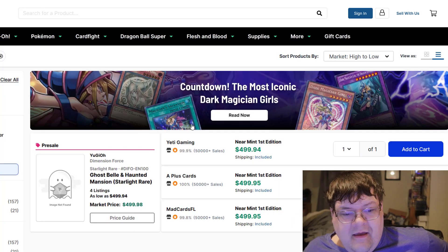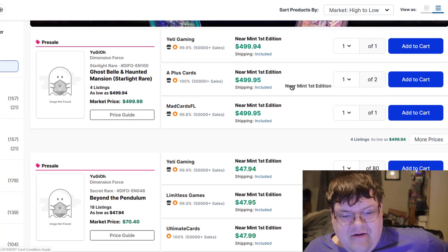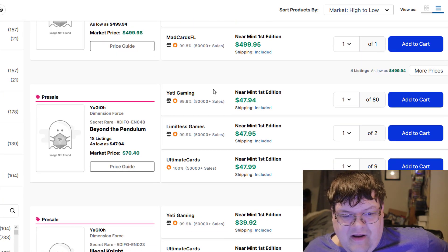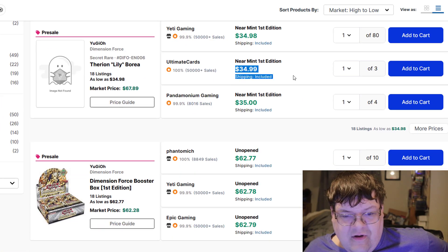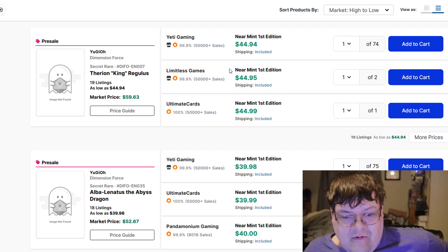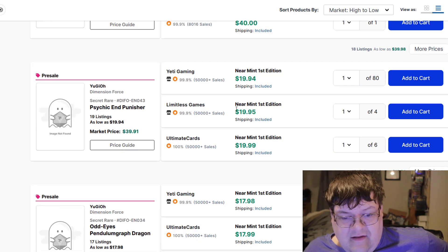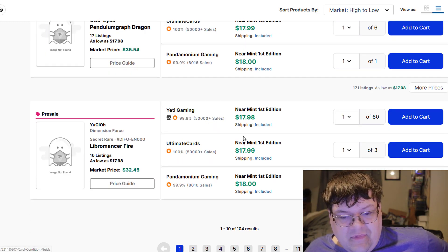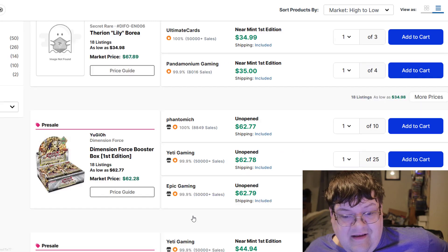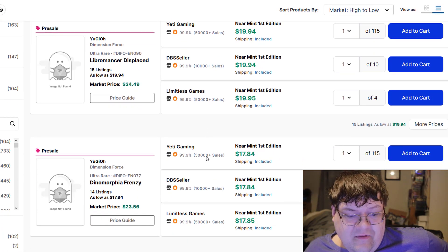Just a look at Dimension Force — $500 on Ghost Belles, and they're actually selling. Beyond the Pendulums are $48, Illegal Knights $40, Lilies $3, $35. Regulus is down to $45. Albas are $40, and Psychic Punishers are $20. It's gotten a lot better since we last looked at this, thankfully. Pre-sales on this set are pretty interesting.